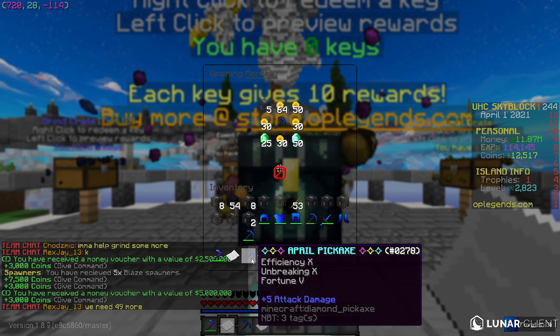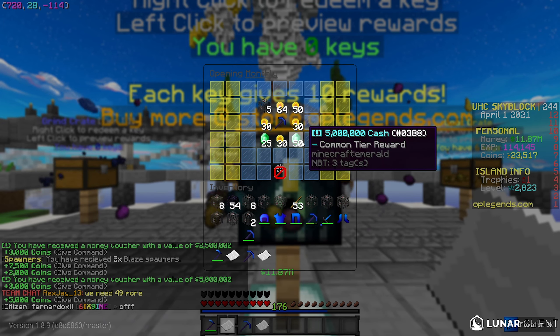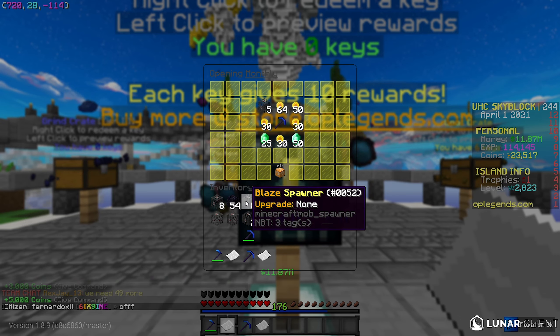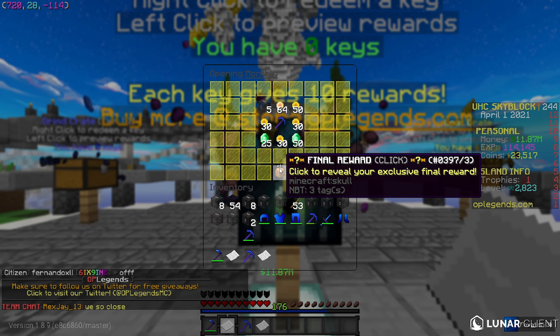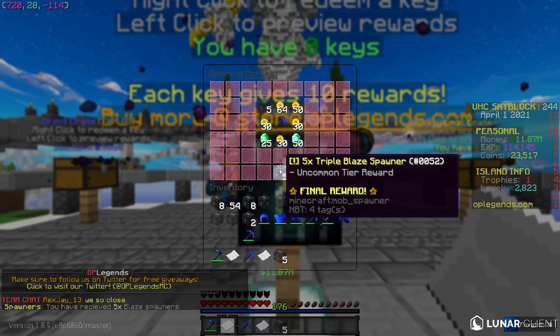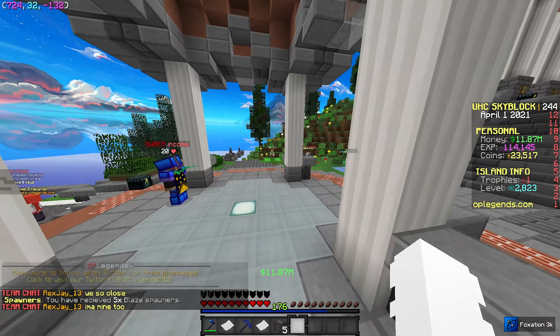Okay, we got a bank note, a really good pickaxe, another bank note right here, a ton of coins we're going to be able to use at the coin shop — which is huge — and we also got blaze spawners, which is really nice so we can expand our farms. And then our final reward — oh my gosh, we just got five triple blaze spawners right now! That's going to be huge. Our XP farm is going to be absolutely massive.